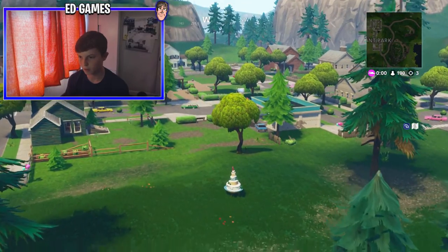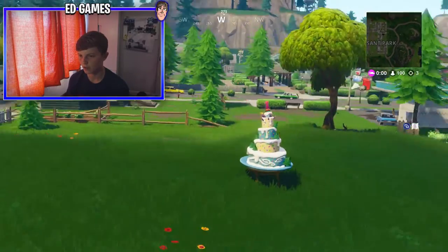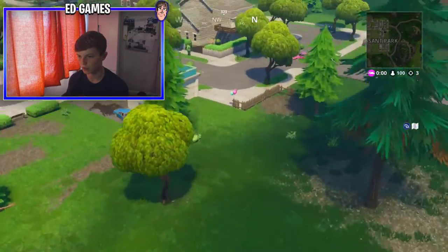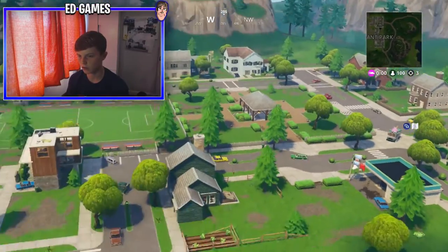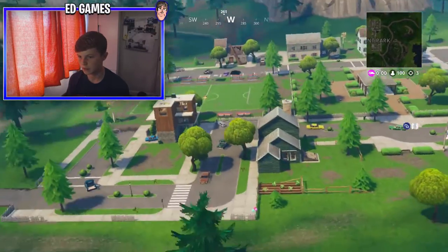Number 7 is Pleasant Park. It's just there, right by the modern house and the petrol station on the east side of Pleasant. There you go, that's number 7.